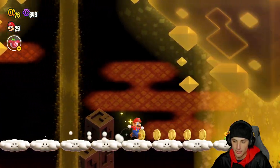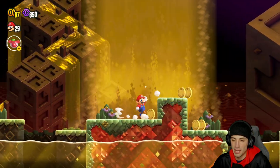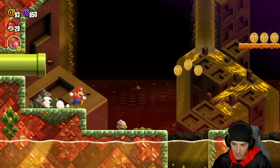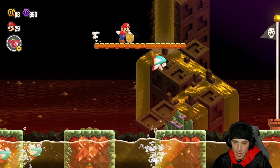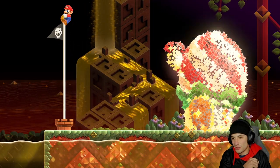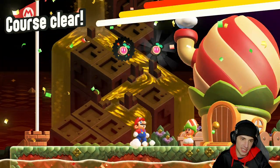Oh there it is — quick, simple, love it. A nice simple wonder flower. Hop down here and the coins go this way — I want to follow the coins, don't want to fall into lava. We could've landed there but I played it safe. All we need is top of the flagpole — and I'm top-of-the-flagpole expert, so I get it every time. Another 100% level — awesome!